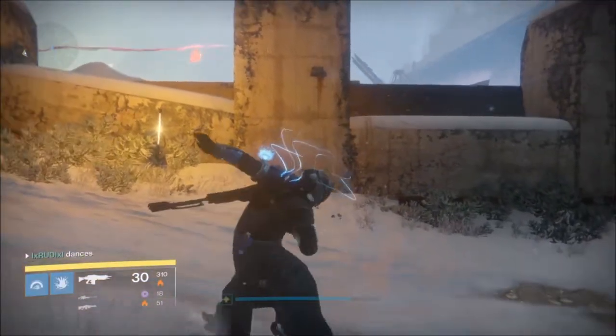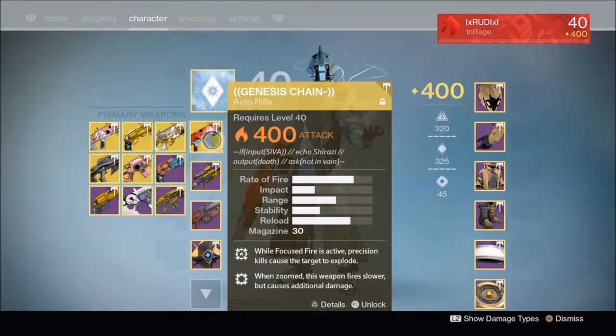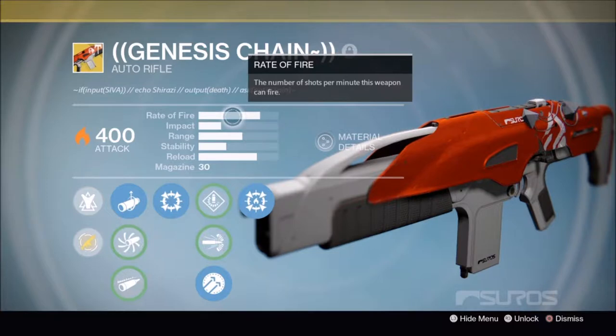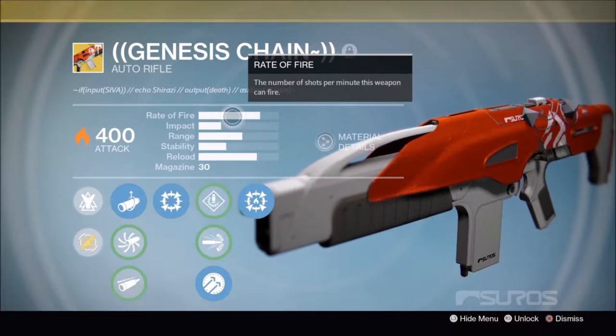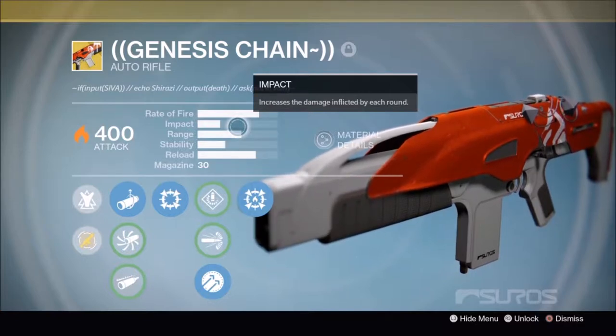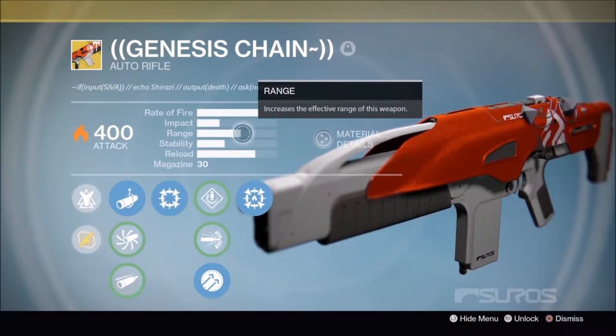What is up guys, Rudy here, and today we're going to be checking out the Genesis Chain Auto Rifle, which is solar elemental damage. You also get this from doing the Vasek challenge or the Axis challenge, so you can get lucky if it drops on one of those two challenges. The rate of fire on this auto rifle is decent. The impact is a little bit down there but it will get the job done. The range on the other hand is pretty up there and it's decent.